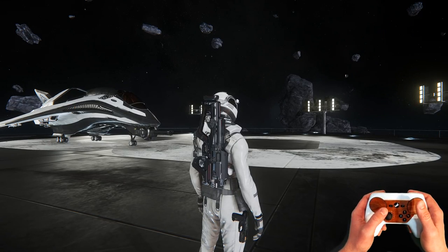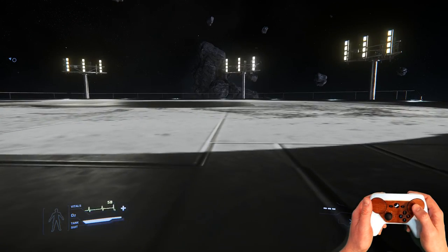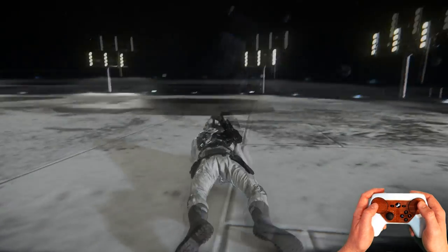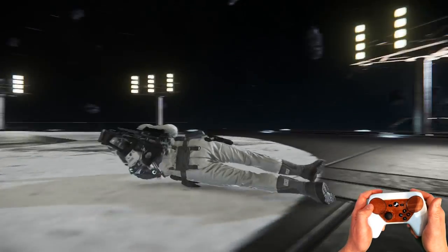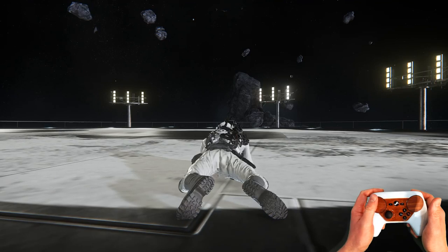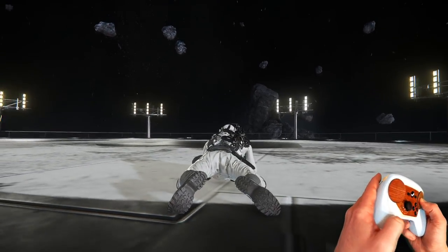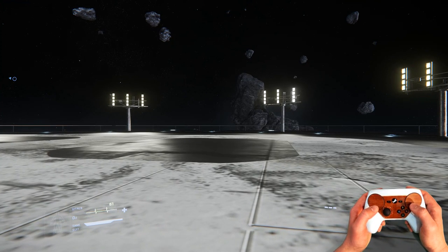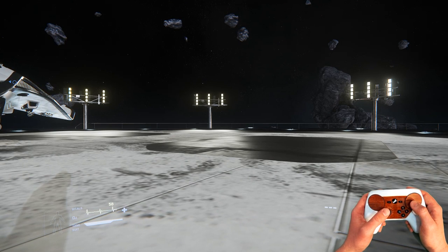Right grip is to change your view. Left grip is crouch, and then hold it for prone. You can modify that stuff with the left bumper — hold the left bumper and then you have Q and E and up and down for EVA. You also have Q and E on a far tilt.